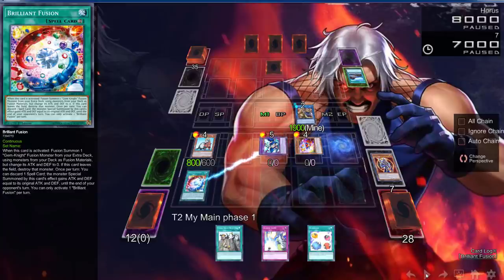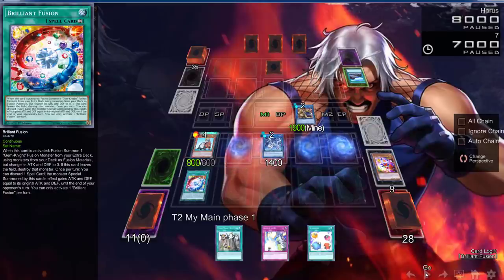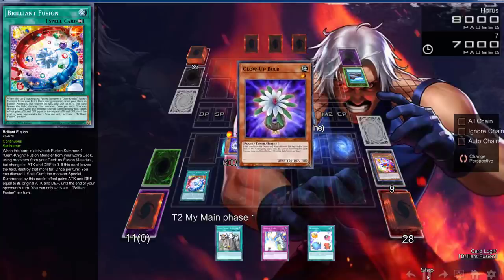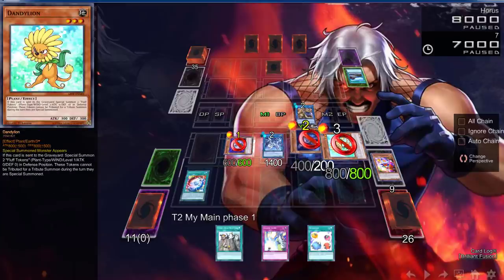We're going to use our additional normal summon to bring out Rescue Ferret, then go into the Powerful Proxy Dragon — generic links are so good. We use Rescue Ferret to get us a Glow Bulb, a Plague Spreader, and a Dandelion. Now, you want to keep Glow Bulb on a specific side because you want to utilize the zone — you don't want to summon a card you're not going to get rid of in the middle, because you want to link in the right direction.